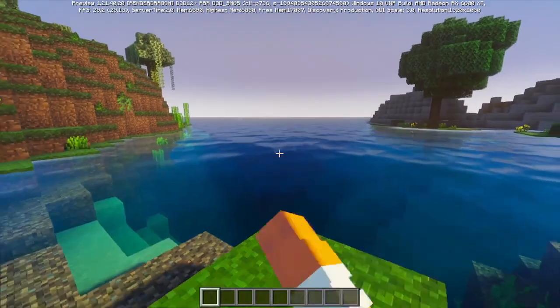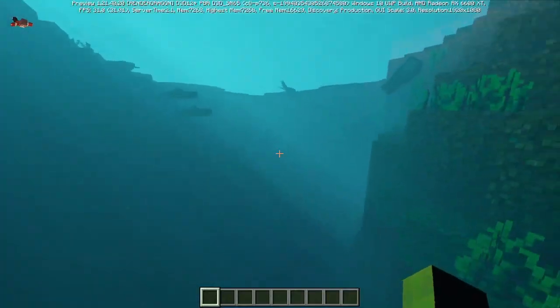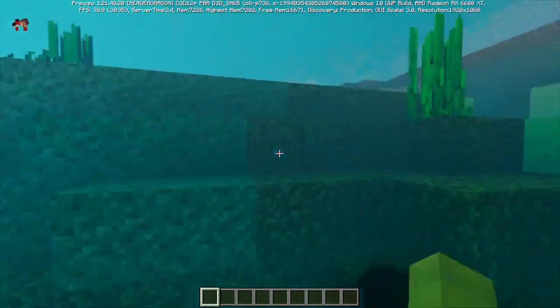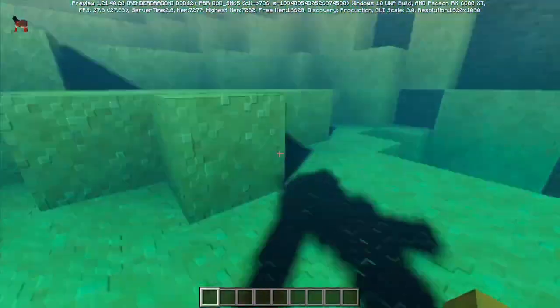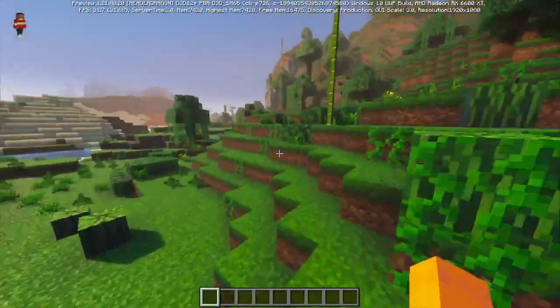Look at the water — this looks like the better RTX water. You can't really get this kind of water with normal Bedrock or ray tracing. But underneath the water, this is amazing. You can see the shadows of all the mobs and stuff. That's just amazing. Look at my shadow — oh my gosh, that's amazing. I just love the vibrancy, the ambience, and everything that has to do with this.